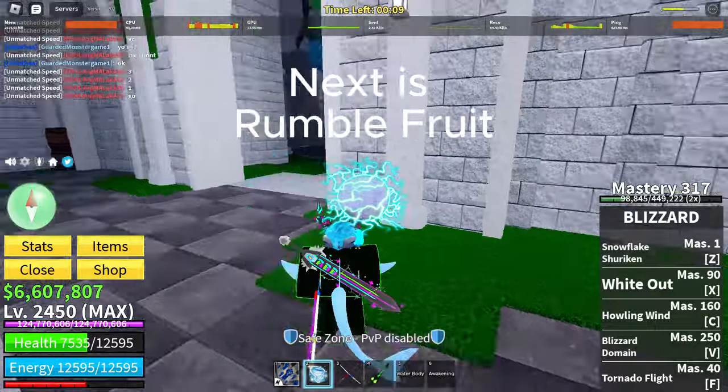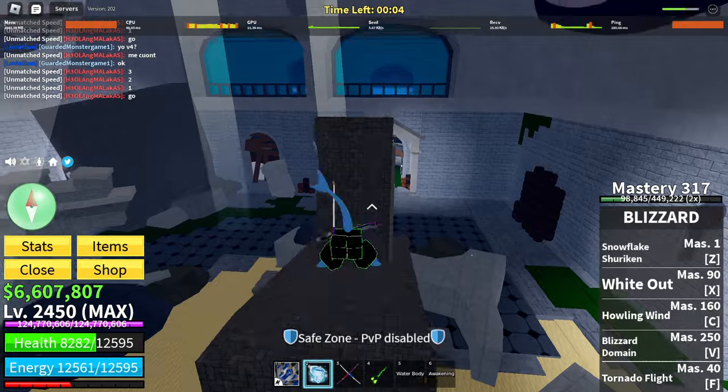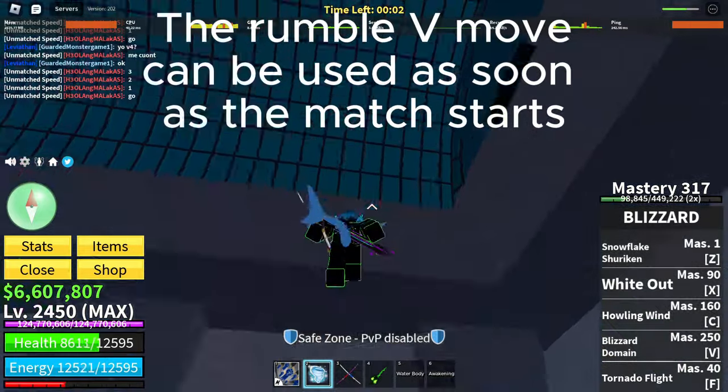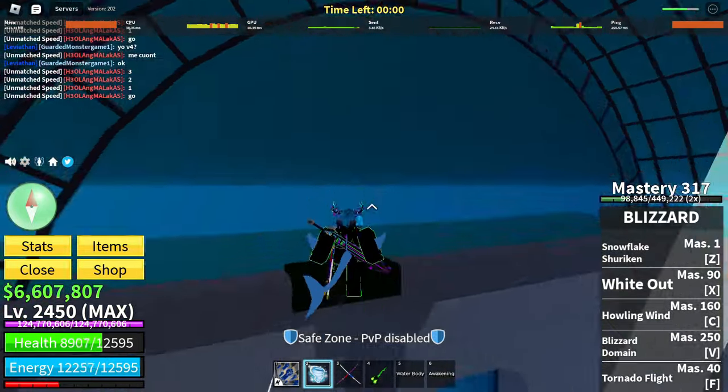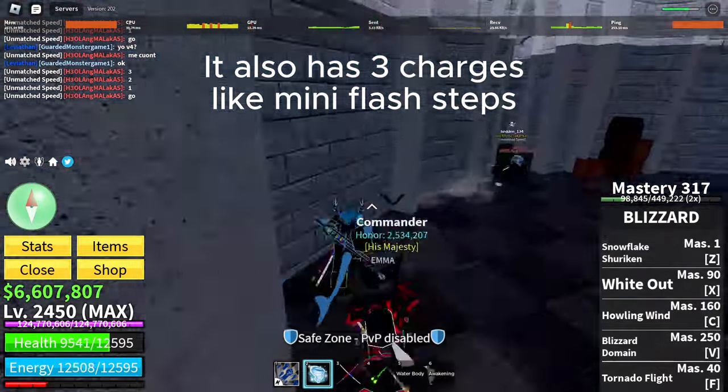Next is Rumble fruit. First, almost all Rumble moves can stun people. The Rumble V move can be used as soon as the match starts. It also has three charge-like mini flash steps.